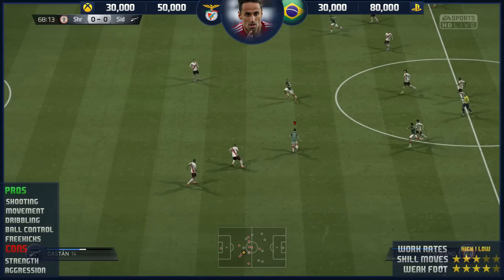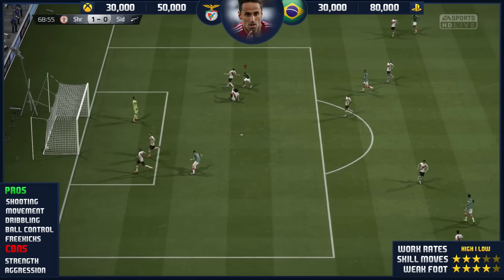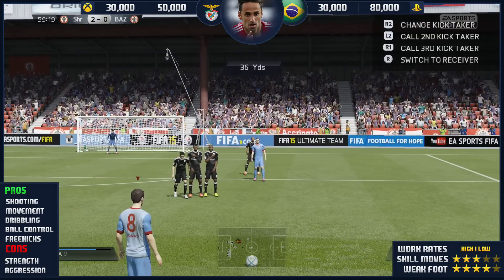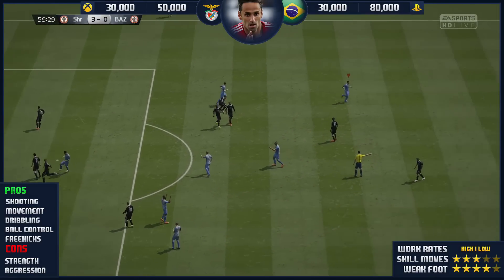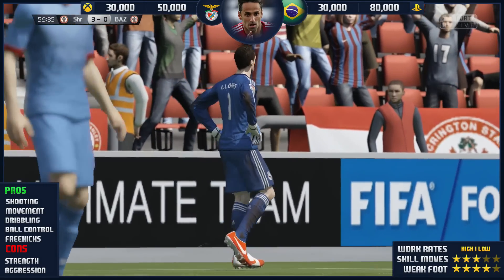Now the one thing I would say straight away is I wouldn't play him at striker — I'd play him at CAM. I think he would get so much more out of this card at CAM. In terms of movement, he's always in space, and that's what I do like about this card. If you like your players to make the right runs and always be in space, get Jonas — or however you want to pronounce it — and he will always be in position to receive the ball and not be next to any player in particular.